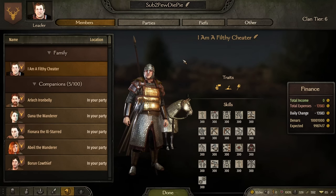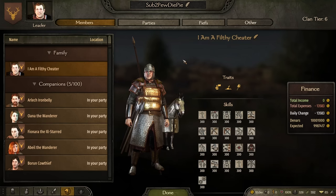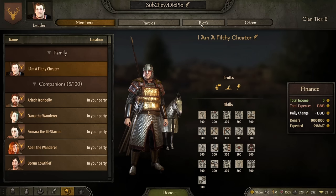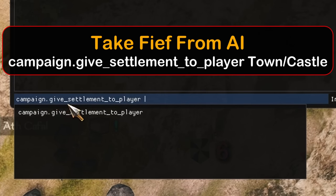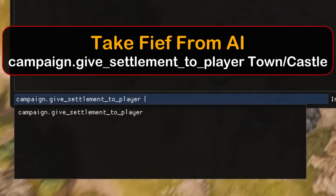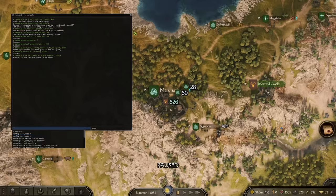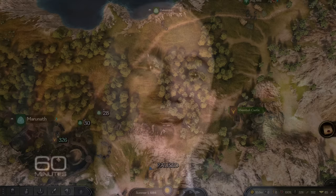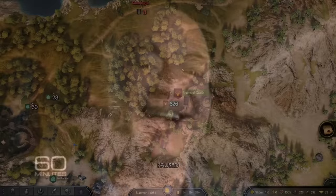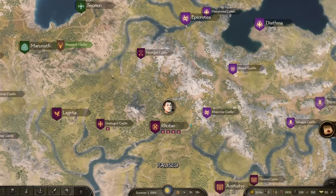If you want to set up interesting scenarios without going through a full campaign, you can do it through the console. Use campaign.give_settlement_to_player and give yourself, say, Rem Toil Castle — with a space between each word. It gives you the castle. And cheaters don't walk — you can zoom around the map by holding Control and left-clicking anywhere.